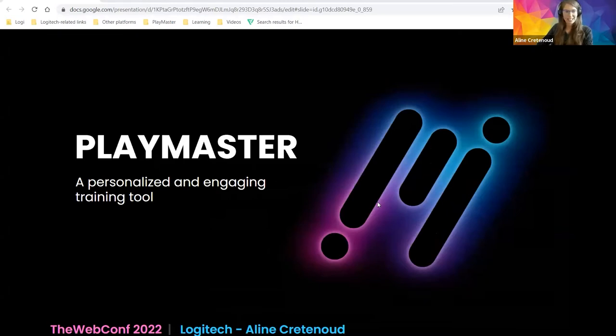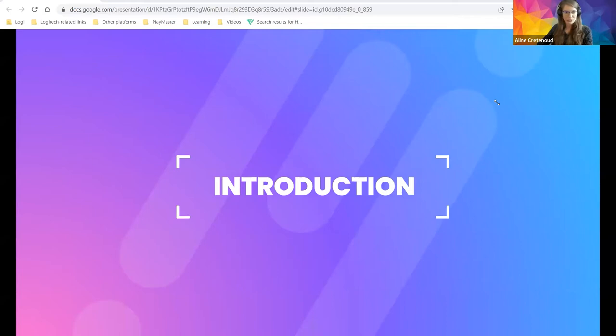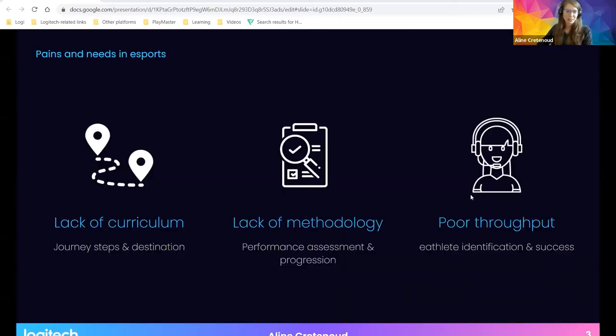I'm going to talk about PlayMaster today, which is a personalized and engaging training tool designed by Logitech. In many e-games, an individual's competitive ranking is typically the only metric used to describe expertise level. Both amateur and elite players improve their rank by simply dedicating more time to play matches without any clearly defined methodological plans, and there is currently no easy way to assess how likely a newbie is to become a professional or a very good player.